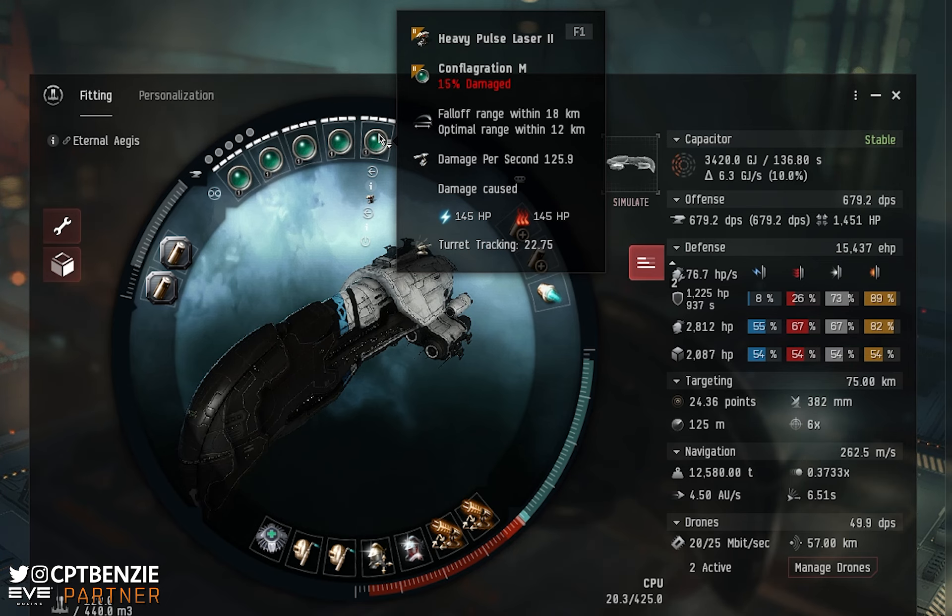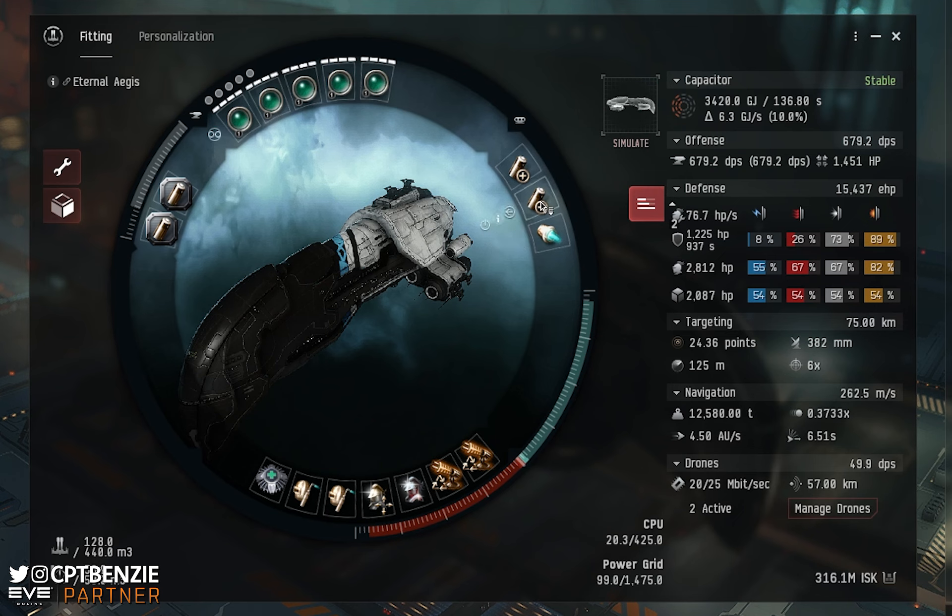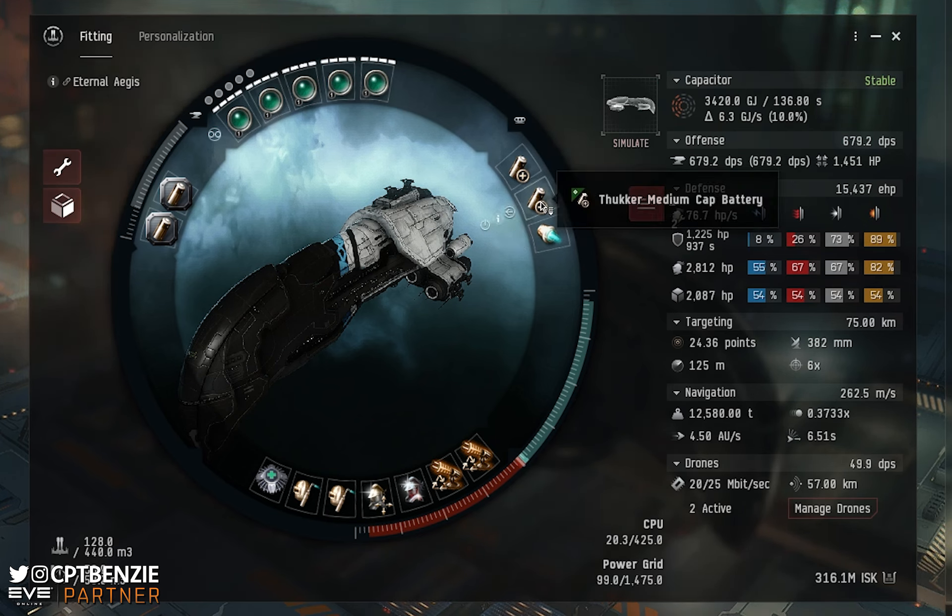Because we are using energy turrets, capacitor stability is naturally a problem. This means I've gone for two Thukker medium cap batteries. You can go Republic Fleet — Republic Fleet gives you a bigger capacitor and likely better gigajoules per second, but that comes at reduced resistances to neutralizing. I find that the slightly weaker Thukker medium cap batteries actually do better on this particular vessel. If you've only got Republic Fleet though, don't stress it — they will get the job done.